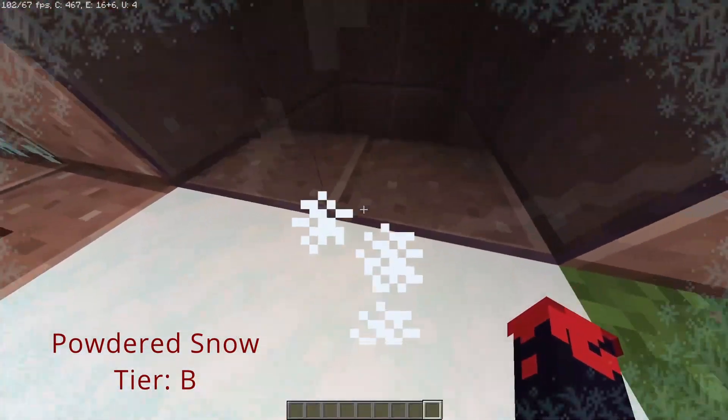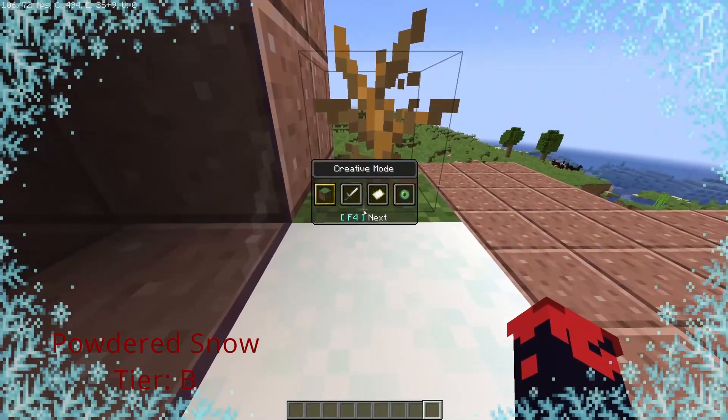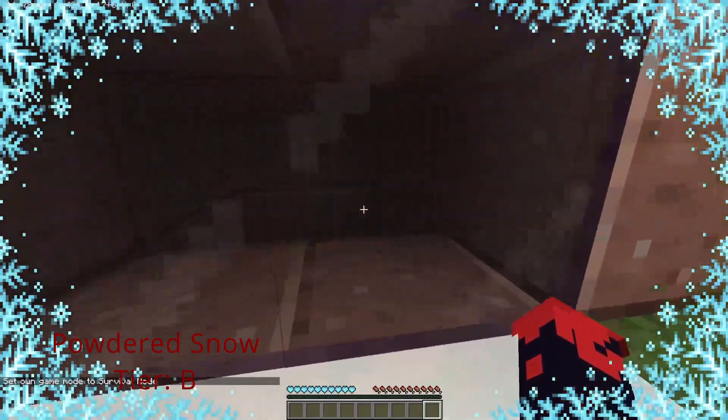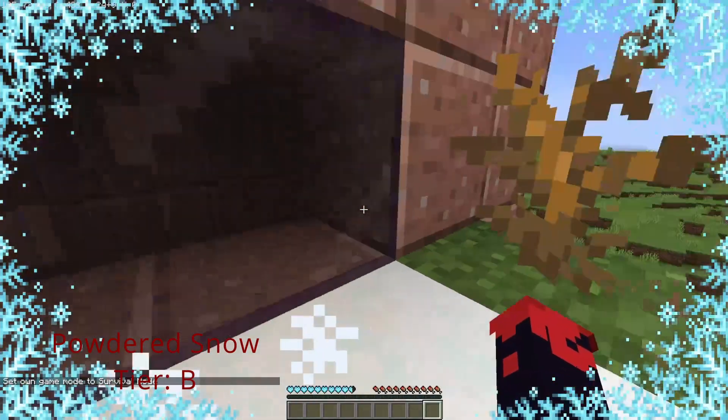Powdered snow is a block that's kind of like snow, but if you step on it or stand on it you will end up falling through it and start taking damage in survival mode. If you have leather boots and are walking across it, you don't sink. This block is kind of cool for parkour or hidden base entrances.